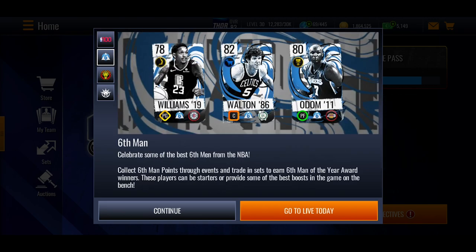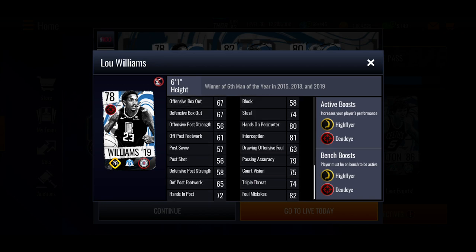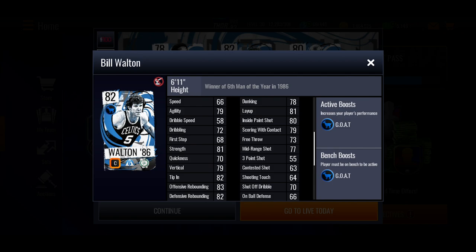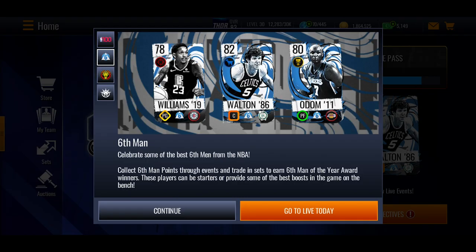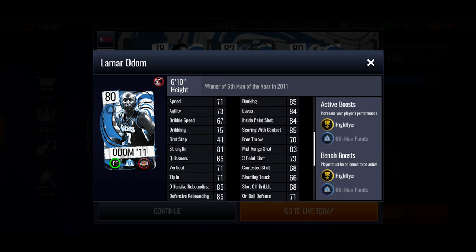With this Six Man promo you have these masters — a Lou Williams 78 overall, they've all got boosts which they'll give to your team. They're six men so they're not going to be super high overall, but they give nice boosts. Lou Williams has got some alright stats. Then you've got an 82 Bill Walton giving out the GOAT boost, decent stats with high rebounding, 78 dunking, 81 layup. Then there's an 80 Lamar Odom giving three boosts: high flyer, glass cleaner, and extra six man points — 83 mid-range, 73 three-point, 85 dunking, 84 layup, and pretty high rebounding stats.